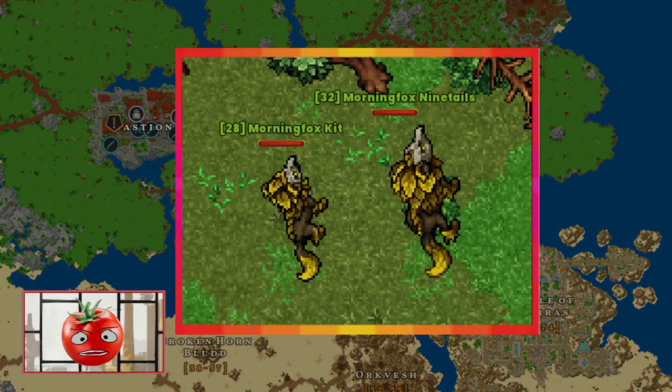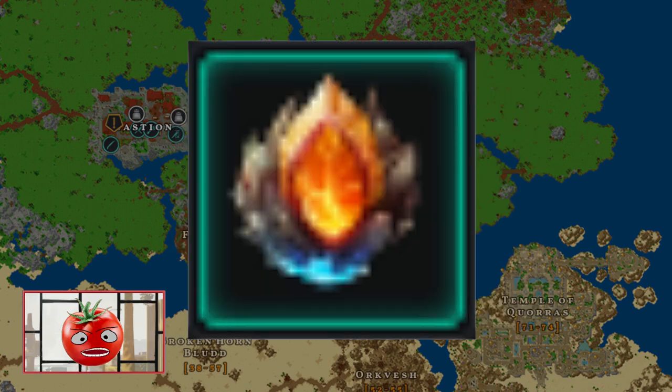Find these Fax mobs — any of those will do. Kill them and farm elemental crystals.